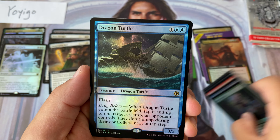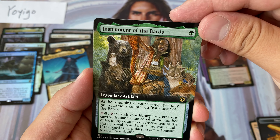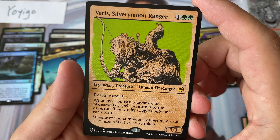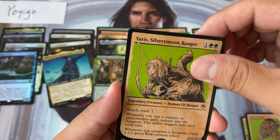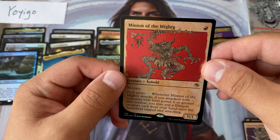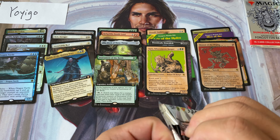On to the next — here we go. Inspiring Bard, and Dragon Turtle is our foil rare. Sefris of the Hidden Ways — commander card. Instrument of the Bards. Here we go — Silverymoon Ranger, okay okay. Maybe you complete a dungeon, create a token, and a Minion of the Mighty. Foil showcase rare — on to the next.